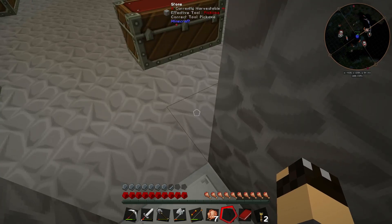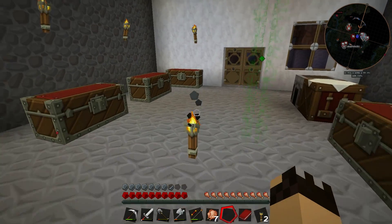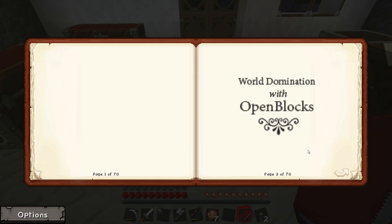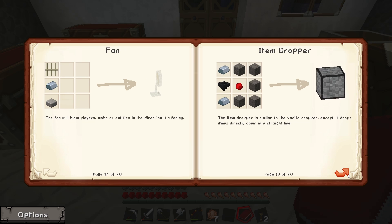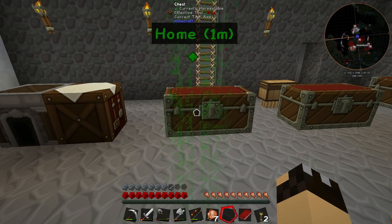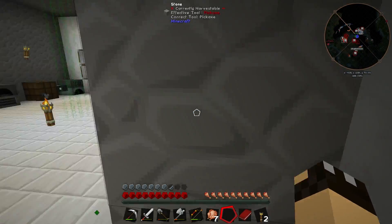Before we go ahead and start on the farm, there are a couple of things I want to build for use on the farm. What I want to do is have a sprinkler — that's part of OpenBlocks. The sprinkler will help fertilize crops up to four blocks away. Simply place it over an OpenBlocks tank filled with water. You can also add bone meal for an even faster rate of growth, and it acts as a water source block. That's going to be really, really good.